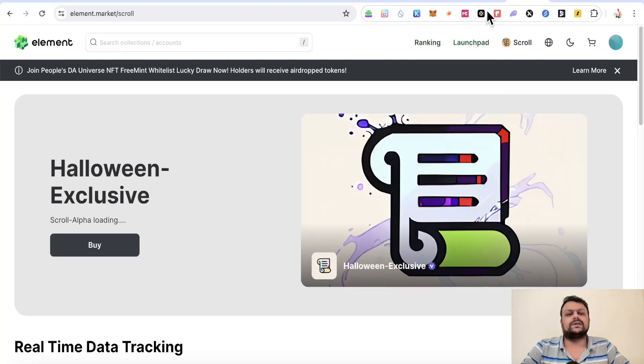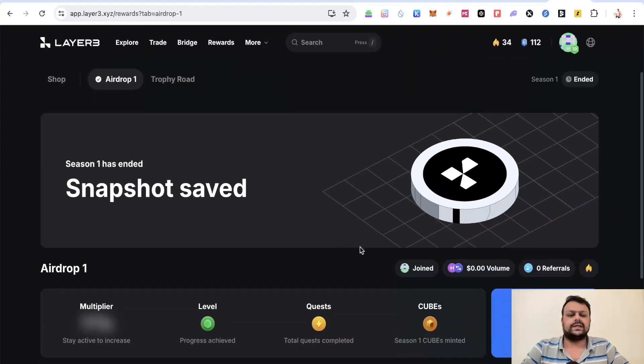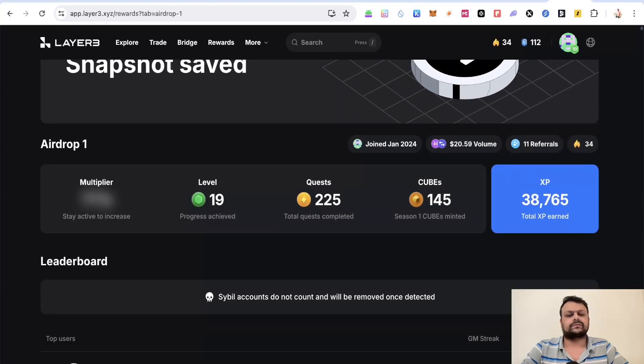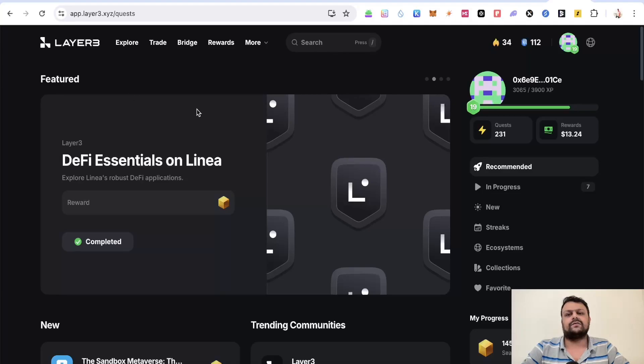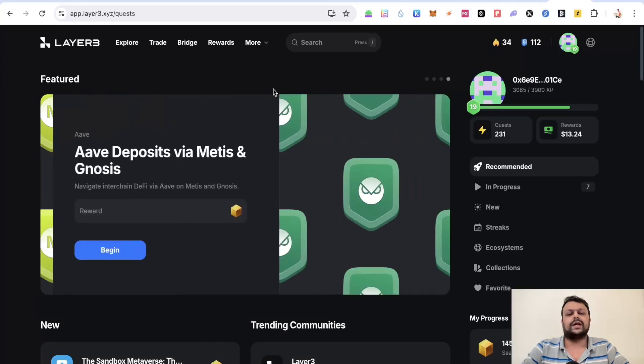Once you're done with all these steps, go to Layer3 and complete all the tasks to get Layer3 cubes. For the airdrop of Layer3, I have already completed Season One — around 225 quests — and earned 145 cubes. I'm not sure how much of an airdrop I'll be eligible for, as Layer3's funding is only around $2.5 to $6.5 million. These are the additional steps for Scroll airdrop farming — if you have any doubts or questions, please leave a comment. Hope you liked the video, thank you for watching.